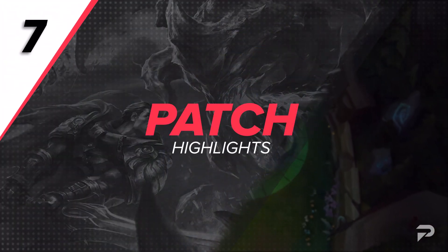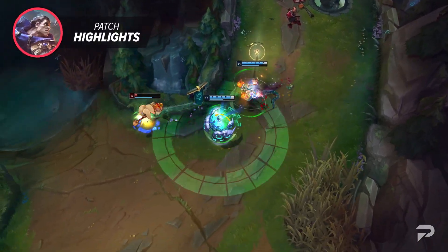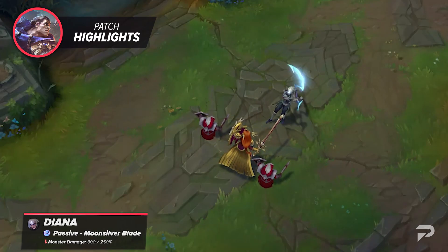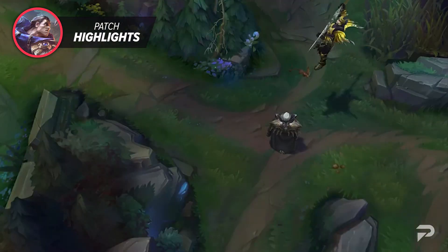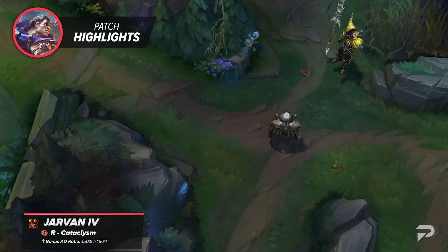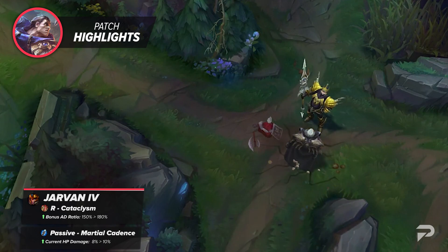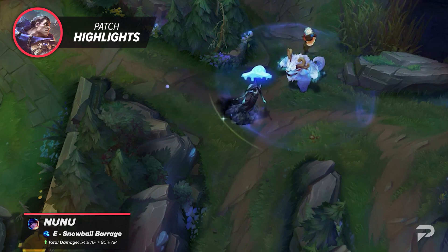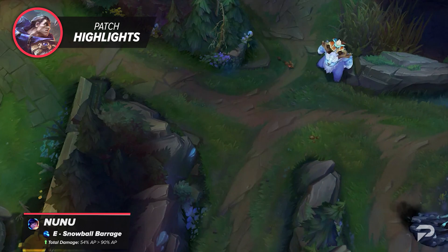Before we close out our video, let's quickly do a patch rundown. Sona and Karma's mini reworks are now live. Alongside this, Diana jungle just got a decent nerf with her passive now dealing 50% less damage to epic monsters. One major buff to be aware of is J4 — his AD scaling on his ultimate is going up by a massive 40%, which will result in a lot of damage. Alongside this, his passive will now deal 10% of the target's current health rather than 6%. Finally, we've got Nunu, who's having his E AP ratio significantly increased. For all of you AP Nunu fanatics out there, this is your patch to shine.